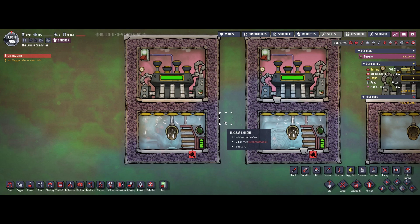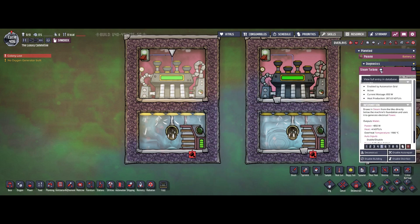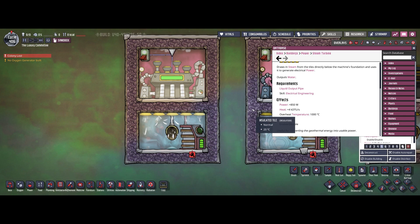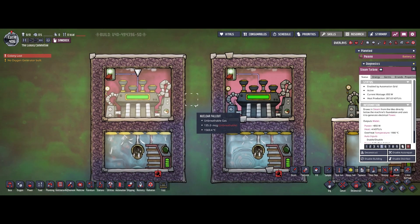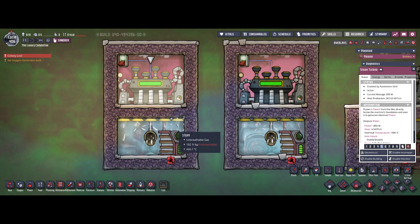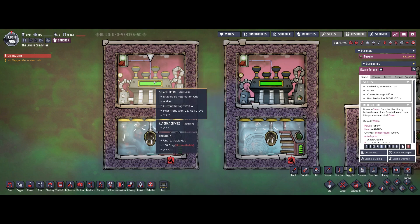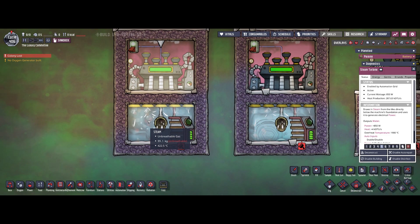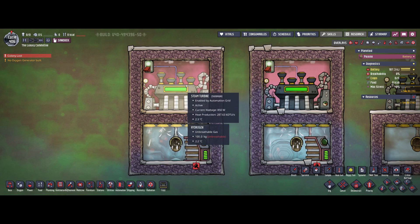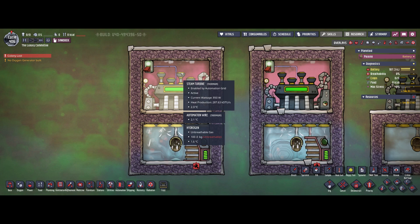Where are these losses actually coming from? First of all, the machine itself has losses of 4k DTUs. It doesn't matter how hot your steam is — it will always have the same losses of 4k DTUs, so no difference at this point for both machines. The real difference comes from the heat transfer rate from the steam. The steam turbine will transfer 10% of the heat from the steam it has sucked in into heat right at the location of the machine itself. So if we start from a steam temperature of around 420 versus just 200 degrees, we will transfer a lot more heat to the machine and therefore require additional cooling.